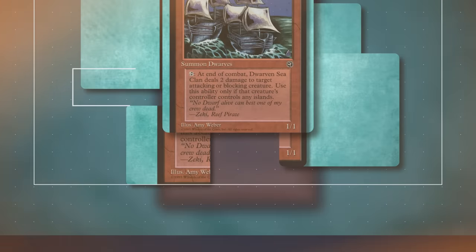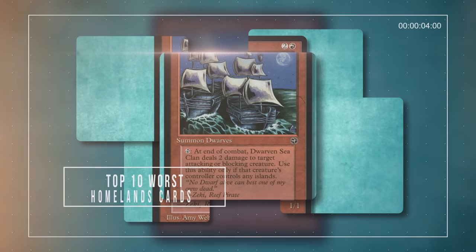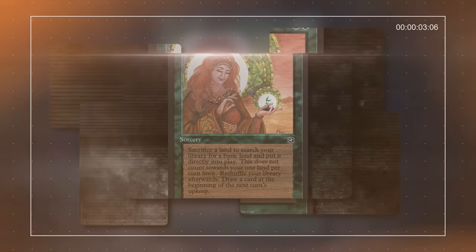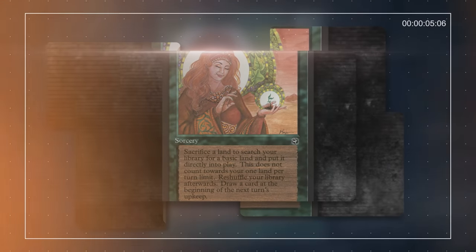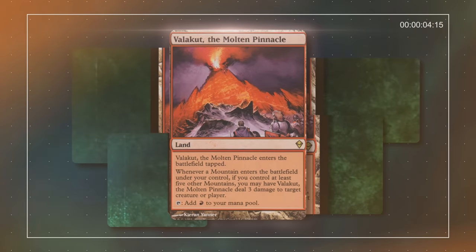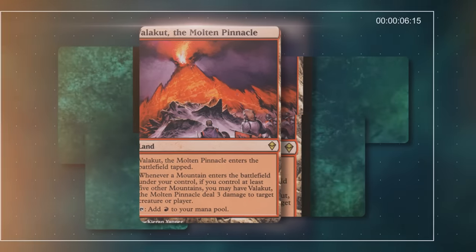Homelands is the 7th expansion released from Magic the Gathering, and to this day remains one of the worst sets ever released. Not only are there not many interesting or fun cards in the set, there are few to no good cards. Every creature is understated, every spell weak and unimpactful. However, we're only trying to go over the absolute bottom of the barrel from this already bottom of the barrel set.